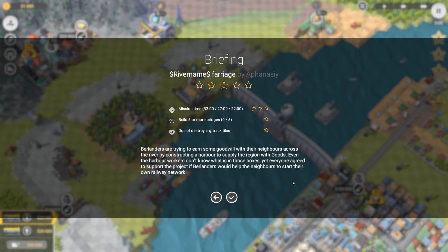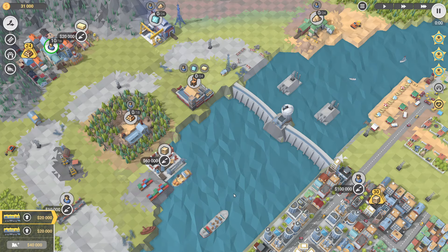G'day, today we're going to have a look at level 10 in the Sapphire DLC of Train Valley 2. This one is called Rivername Bariage. We have 22 minutes, we have to build 5 or more bridges and we can't destroy any tractiles. I've done the majority of this level and failed because I made a silly mistake of building a bridge over an existing railway line, which destroyed tractiles underneath.